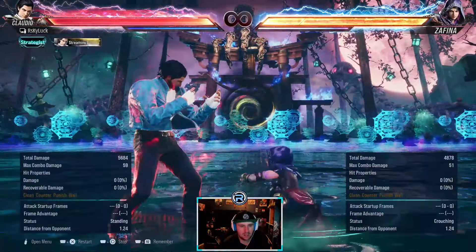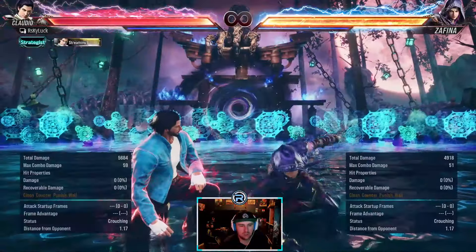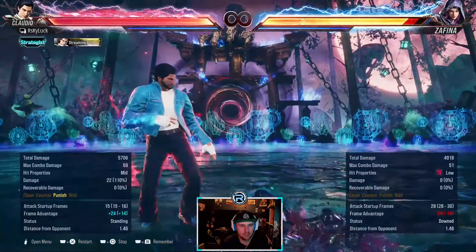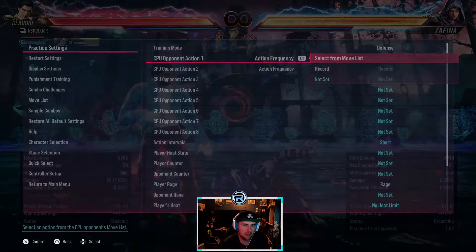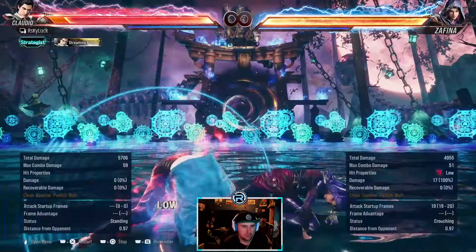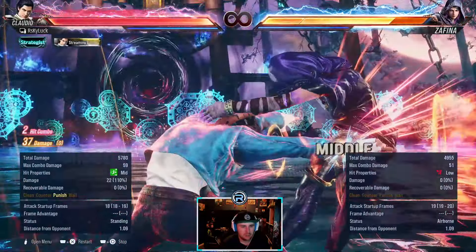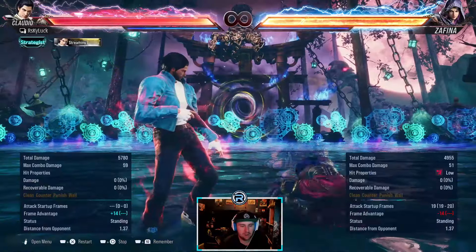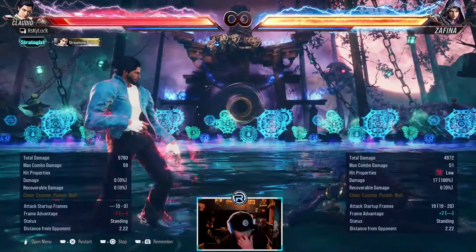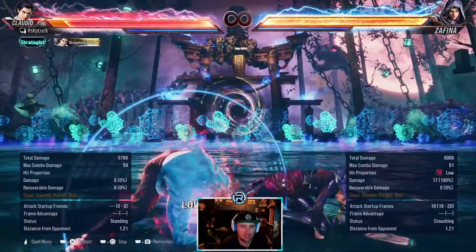She has a snake edge — it's natural, but launch punishable. It's a launcher, she's gotta be careful with that one. She has this that can put her in stance, minus 14. Don't press after this because she's got loads of counter setups and she goes into mantis stance — don't press after this whatever you do, just hold the mixup.